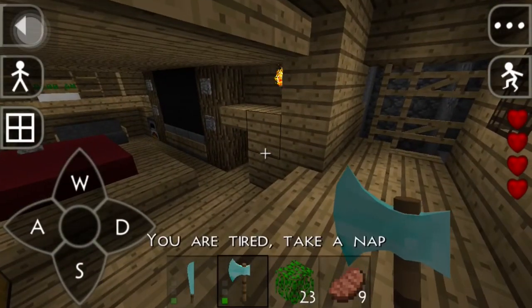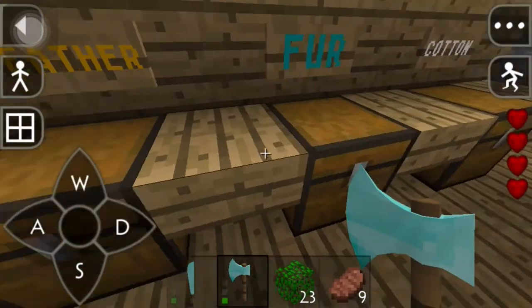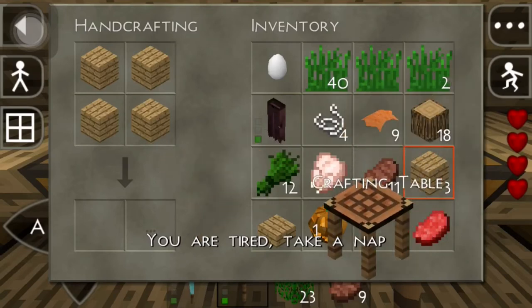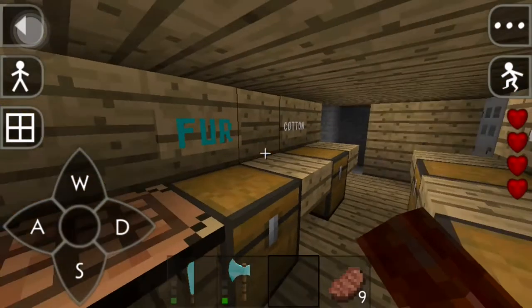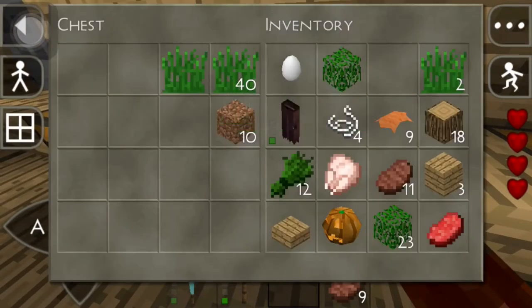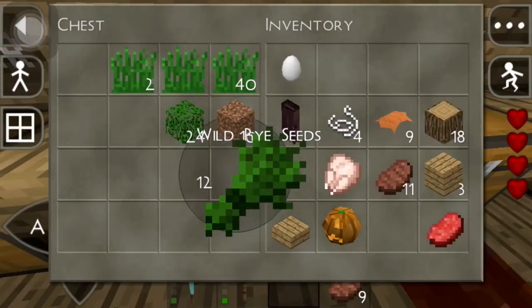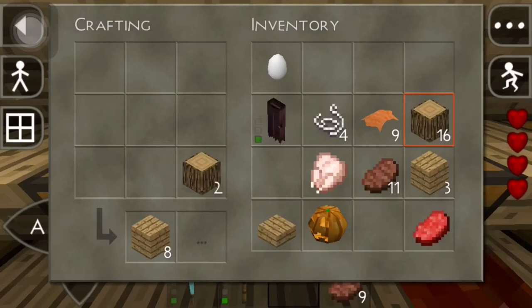I gotta make a chest — actually not a chest, a crafting table. Right there. I'm thinking we've got to get rid of some stuff. Where are the flowers? I got some things in there. Let's just make some more — that should do.